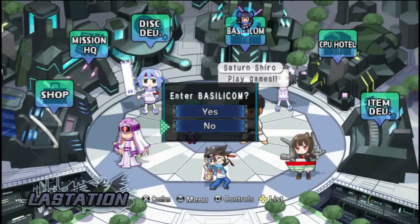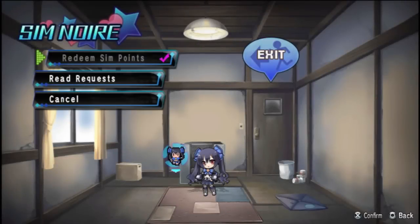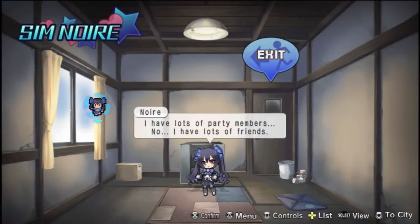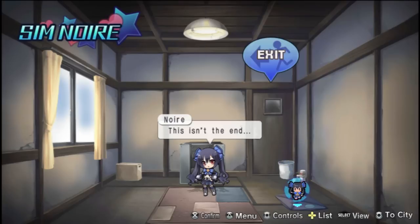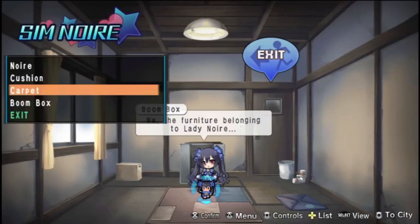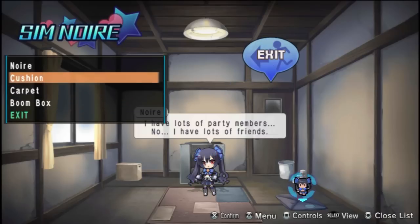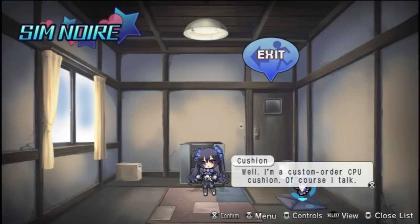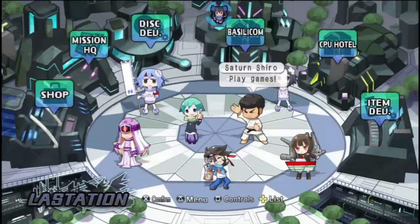You've also got the Basilicom. You level this whole area up by redeeming your sim points. You get sim points by buying stuff in the shop, and then you use them to buy stuff here. I've bought three things so far — a carpet, a boom box, and a cushion, which is absolutely terrible as a cushion, by the way. That's pretty much everything you can do here. It's pretty thin on the ground, actually.